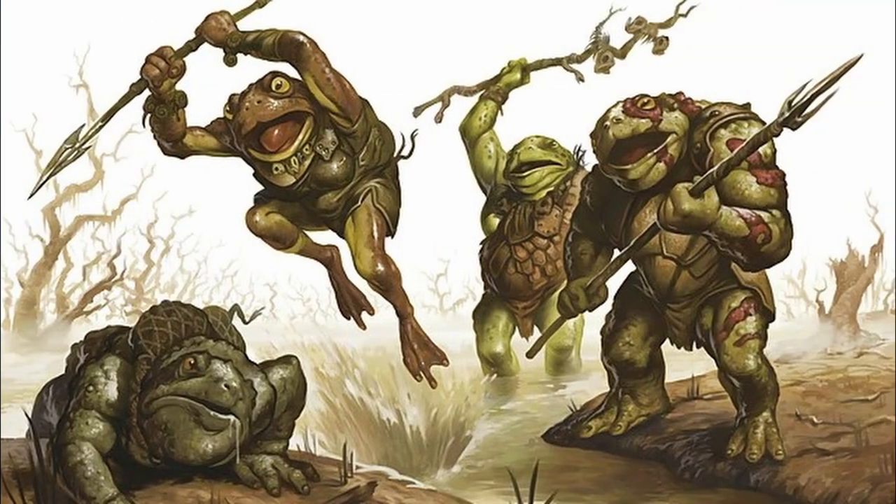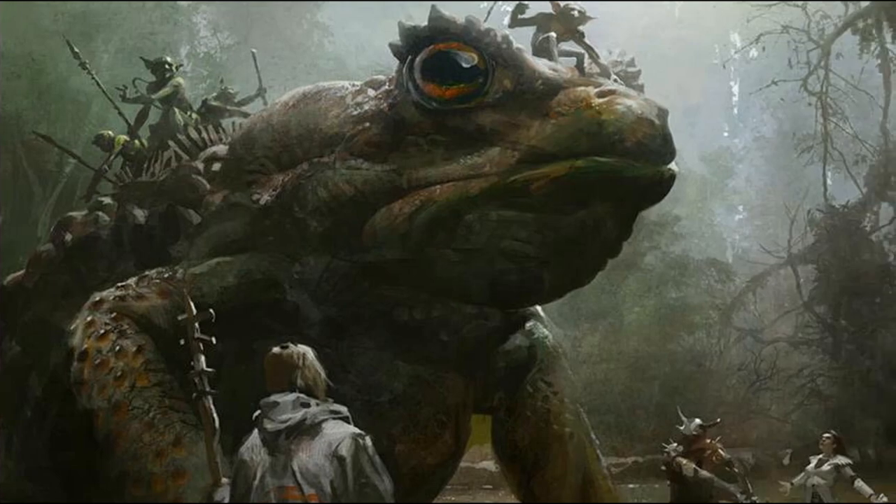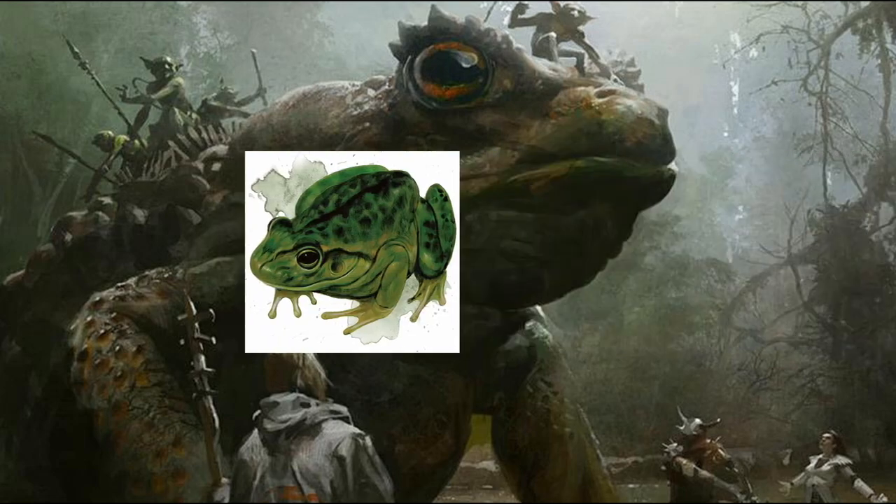In 5th edition, Bullywugs are an evil bipedal race of frog-headed humanoids that live in swamps, damp caves, and tropical areas. Their skin colors vary from green, grey, yellow, or brown, and they tend to wield crude armor and simple weapons to defend their territory. Bullywugs act as opportunistic raiders, preferring to overwhelm their opponents with sheer numbers and fleeing if their target fights back a little too well. They communicate with one another by croaking like frogs, able to spread news of intruders across an entire swamp in a matter of minutes. This method of communication allows them to bond with other amphibians like frogs and toads, of which they favor giant frogs the most.